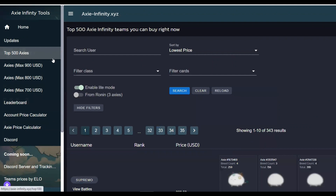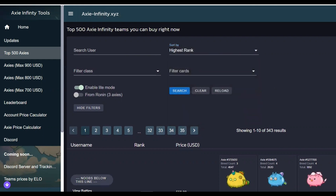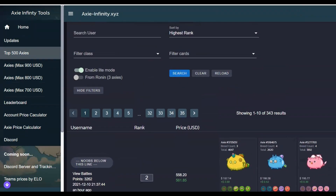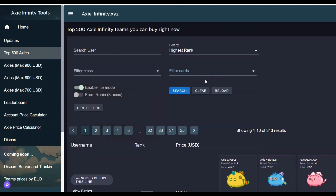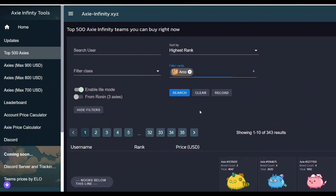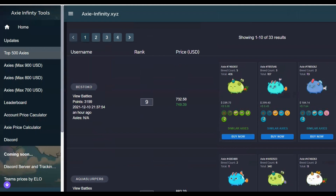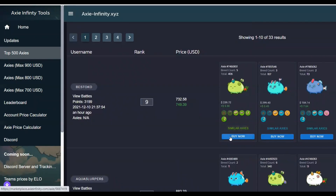If you click top 500 Axies, you'll be able to see the teams and you can filter by price if you want to get the cheapest, or you can filter by rank to see what's performing right now. You can even filter by classes or cards — for example, if you want to check if Shrimps or Arcos are doing well, you can do this. Here you can see the top 10, and if you press similar Axies it will take you to Axie Zone and show you what's available. If you click buy, it will take you to the marketplace. Personally I don't ever buy from here — I'd rather open the marketplace myself and make sure I'm not getting scammed somehow.